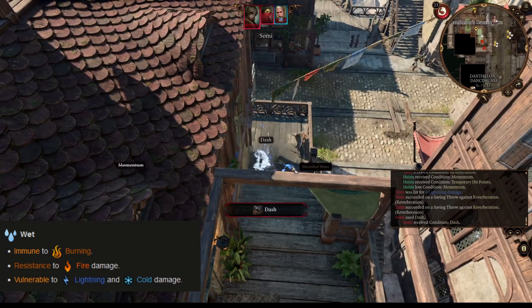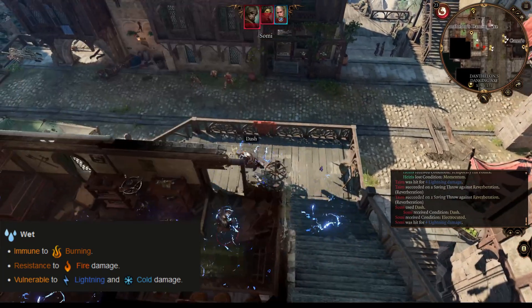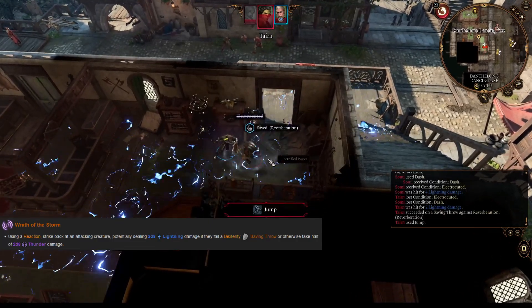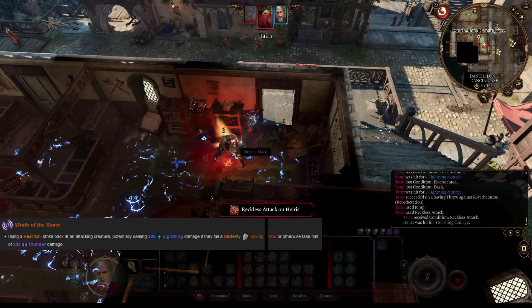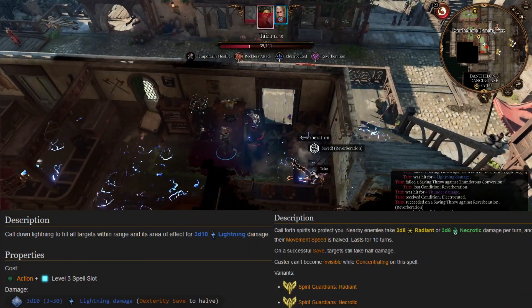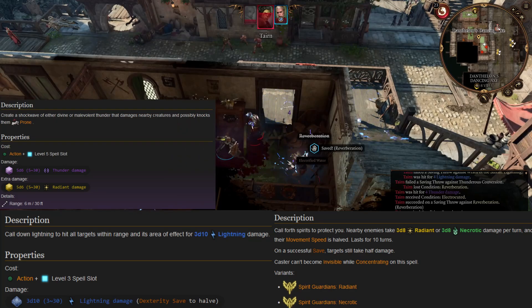We will also have a reaction to retaliate when we get hit. This will help us a lot since we want to be in the front line taking hits. We will also get access to powerful magic like Call Lightning, Spirit Guardians, and Destructive Wave, among others.